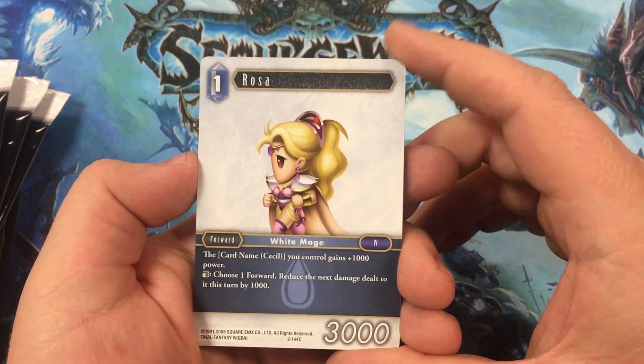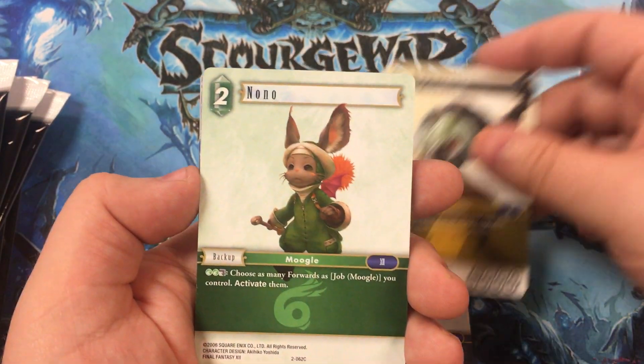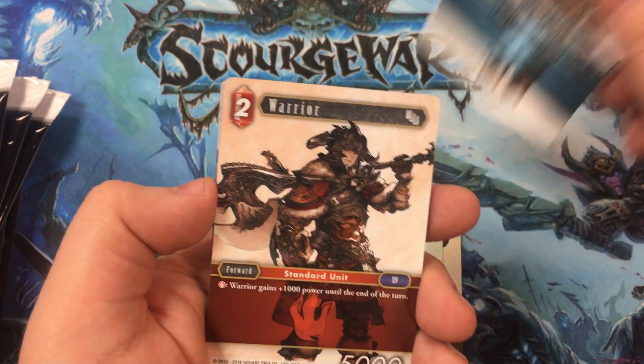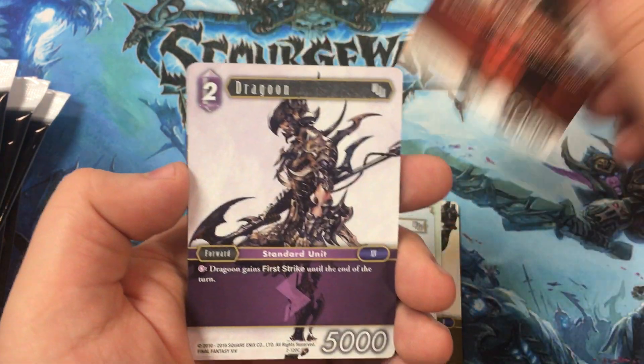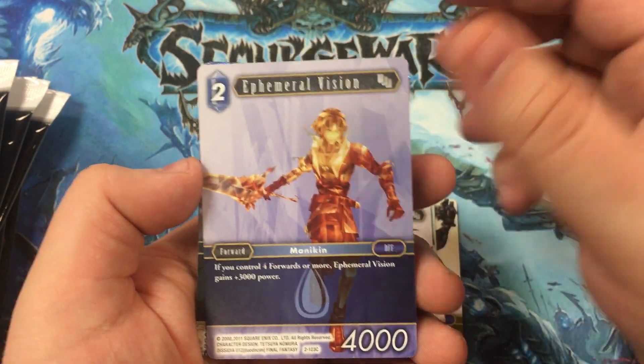Alright, here we go. Rosa, Bogamnon, Nono, Scholar, Warrior, Dragoon, and Ephemeral Vision.